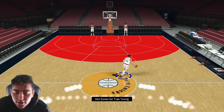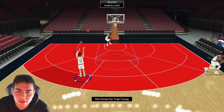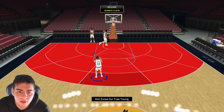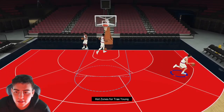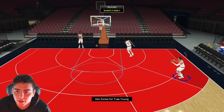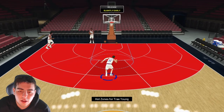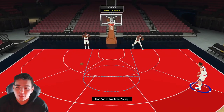We got the new Trey Young's hot zones — the jumper is straight money. This card is gonna be a baller, you're gonna shoot with him and he's gonna make every shot. Since he is small, he'll rely on that jumper. He's got quick draw, hot zones, and Hall of Fame range — he's gonna shoot from anywhere. The height is obviously a problem but he can even dunk, which is kind of crazy.